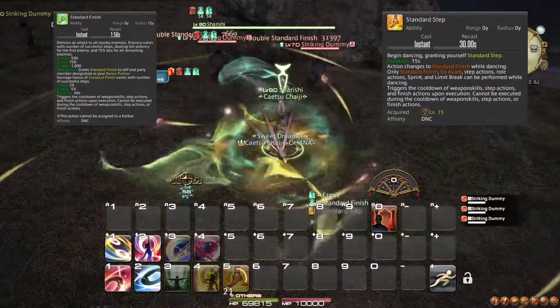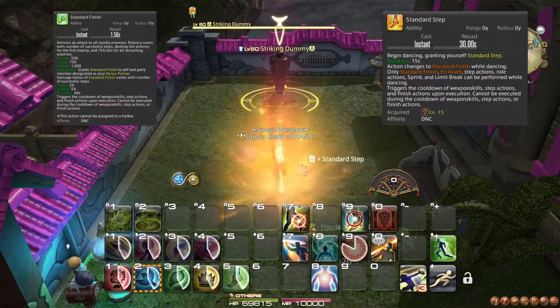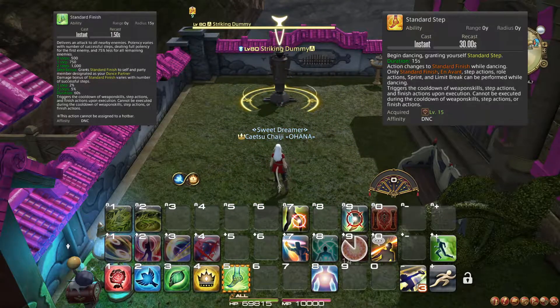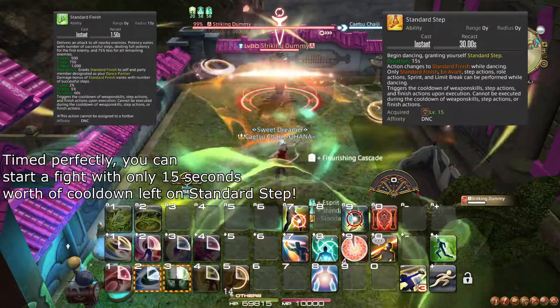You can use Standard Step before a boss fight and do the Simon Says minigame preemptively, as the duration of the dance is 15 seconds. As long as you click the Finish button before that timer runs out, you still get the full benefit of both damage and buffs. Using Standard Step preemptively this way is beneficial, since the cooldown begins at the same time the dance begins.